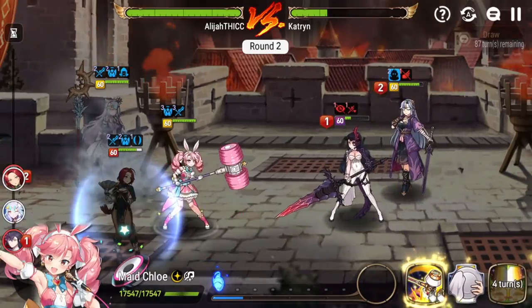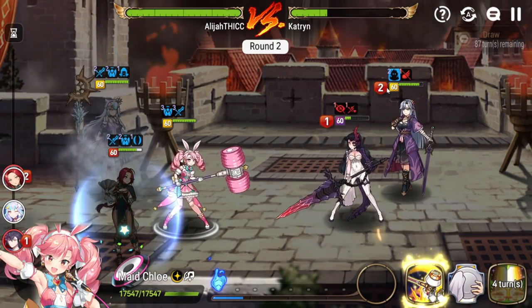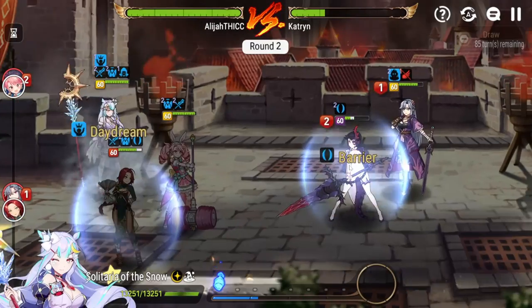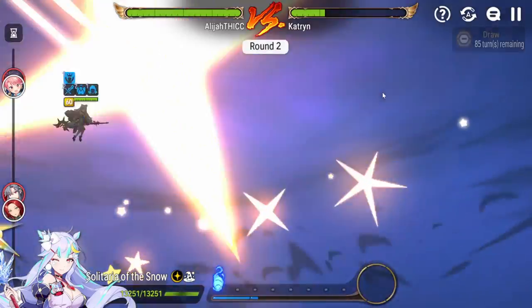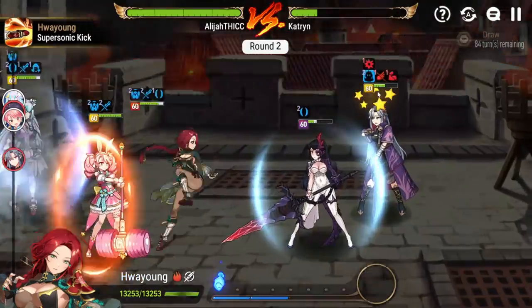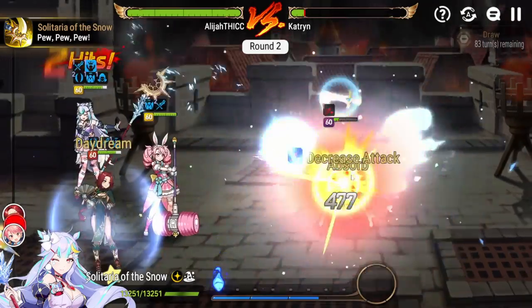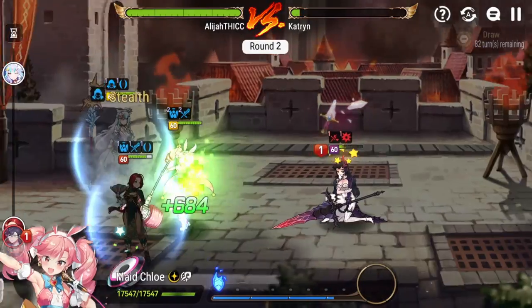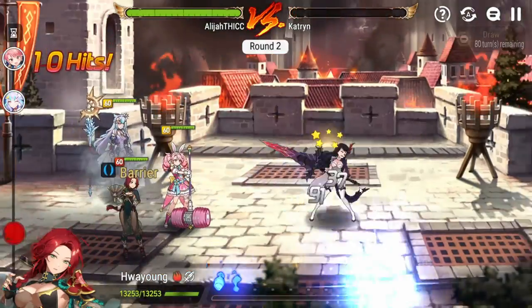Okay, so we kill Rimuru. Two turns. Mage shouldn't crit here — can we get a stun? Okay, we can get a stun. I want to kill Seleen next so I don't have to deal with her. Stun her and then this should just kill Seleen — it's definitely gonna kill her. Alright, we got it! That was a little scary. I was concerned about this team. We had to put Maid on here even though she really didn't do anything — but hey, that CR push!